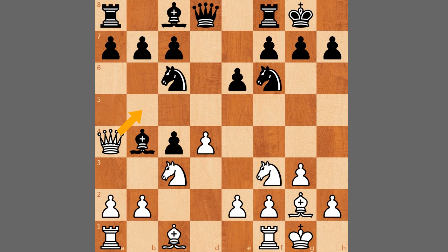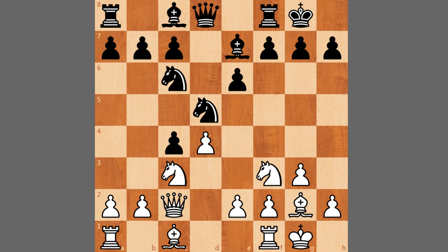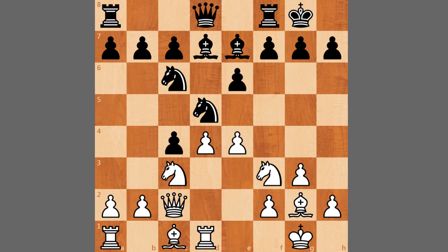Queen to b5 is also possible, just regaining the pawn. We have knight to d5 pressuring the knight on c3, queen to c2 dropping back and defending, and bishop to e7. The bishop has done its job and can come to f6 later to support an e5 break. So we have rook to d1, bishop to d7, e4 gaining space in the center, and knight c to b4 attacking the queen.